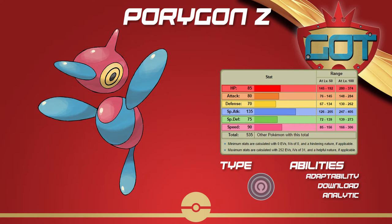Its last ability, Analytic, would be useful if it had slightly more bulk, but usually you'd rather have the Adaptability boost. Since the Omni-boost Z-move is banned, Porygon-Z has to shine with the sets it used back in Gen 6. At 90 speed and with high damage, Porygon-Z makes for an excellent Choice Scarf or Choice Specs mon, either revenge killing or just wall breaking.